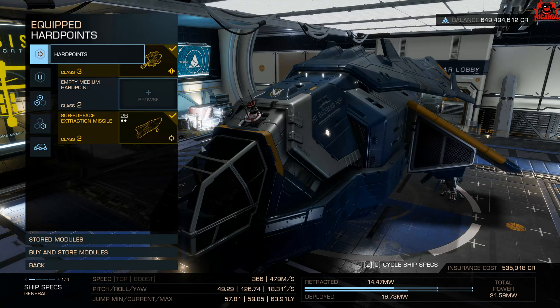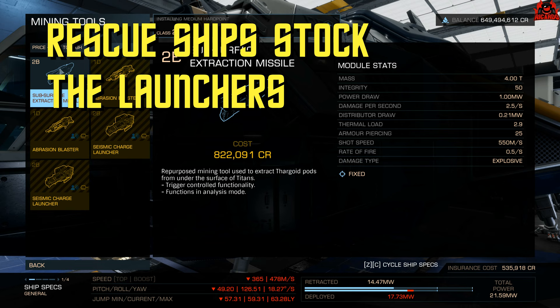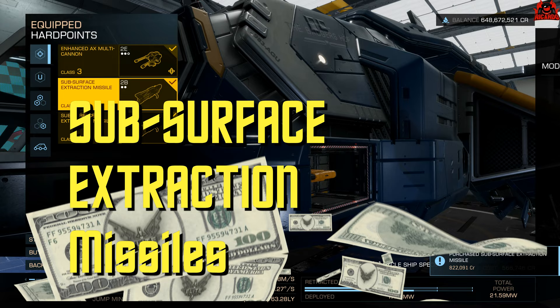For those of you who didn't take part in the recent community goal to deliver materials or to protect material transport, get yourself over to a rescue ship. They're around — bring your credits. For 822,091 credits, that's what I was charged for anyway, you can get yourself a subsurface extraction missile.